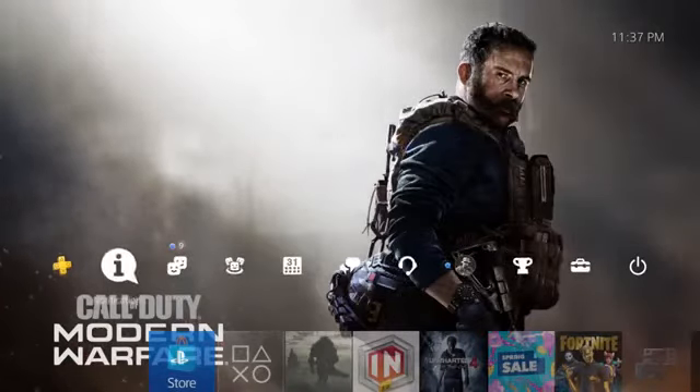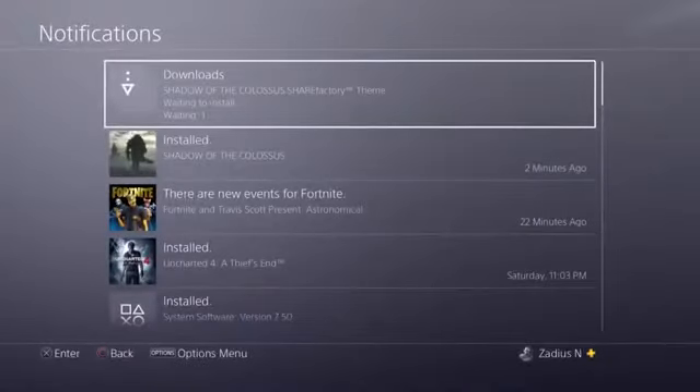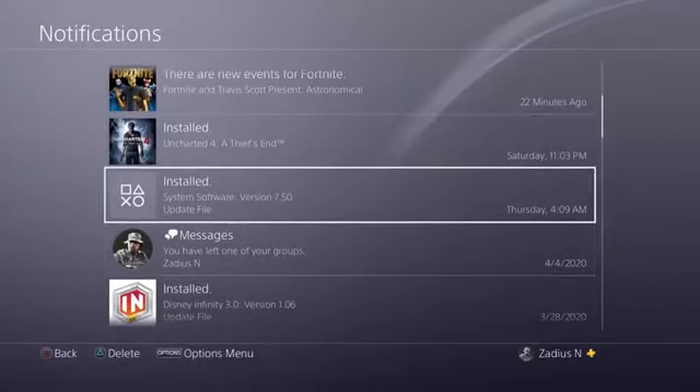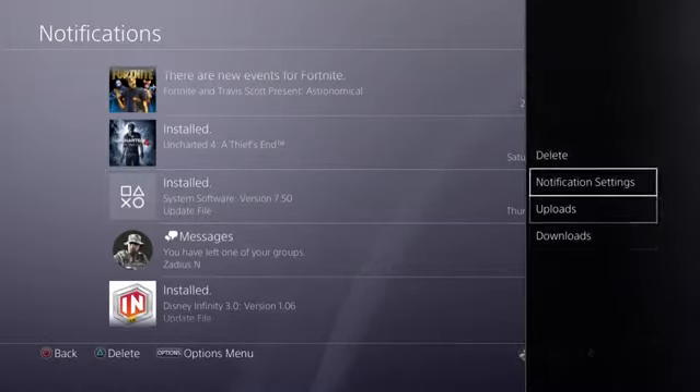Go all the way left and click notifications. Scroll down and look for the update 7.50, then hit the options button.